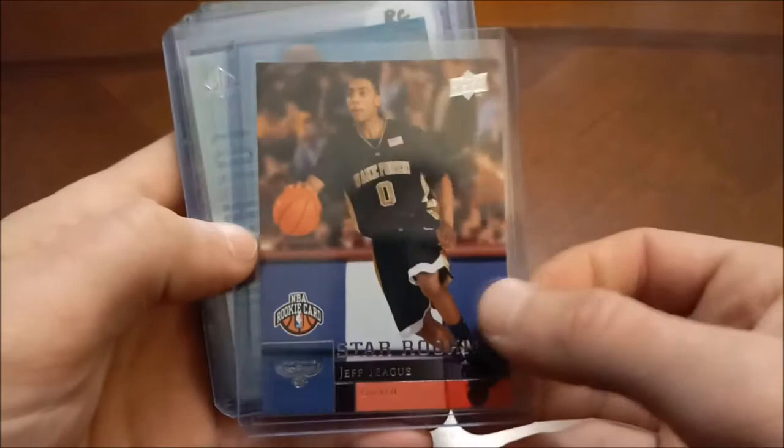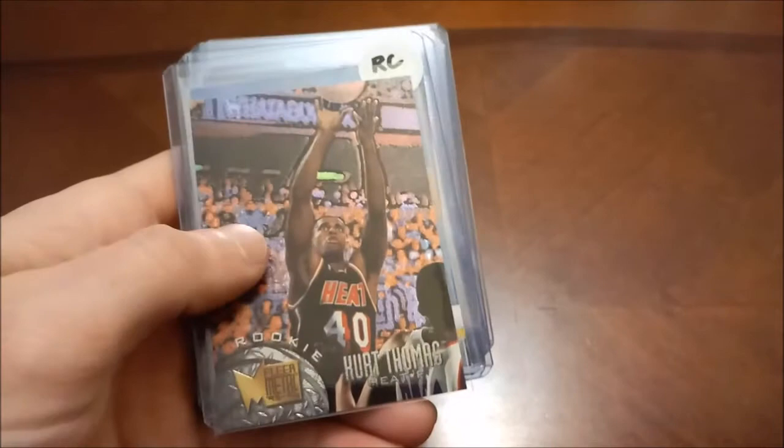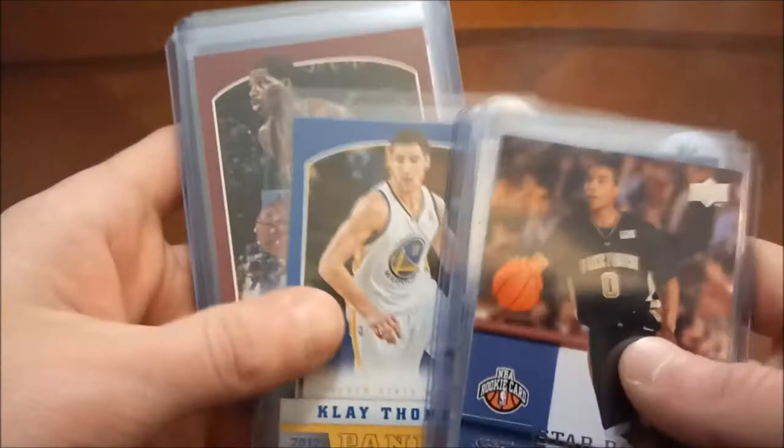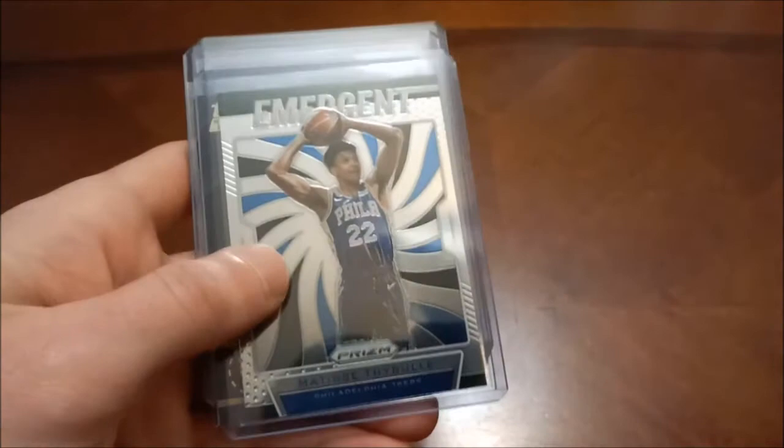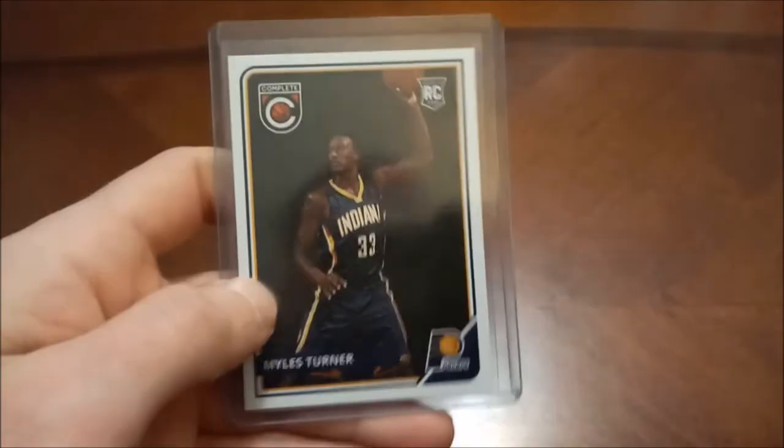Isaiah Thomas — one of my all-time favorite Celtics, his rookie card. Kurt Thomas had a nice career. Klay Thompson — another one of the key rookies out of 12-13 Panini. Tristan Thompson — another new Celtic. Here's a Prizm Emergent for Matisse Thybulle. Jamal Tinsley had a pretty good career. Robert Traylor — I keep this just because it's Robert Traylor and it's out of UD Ionix. Gary Trent Jr.'s Hoops and then Miles Turner — Panini Complete. I was pretty disappointed the Celtics weren't able to get him — I really wanted him on the team.